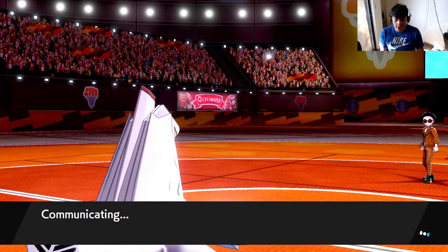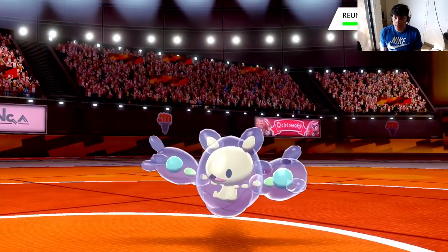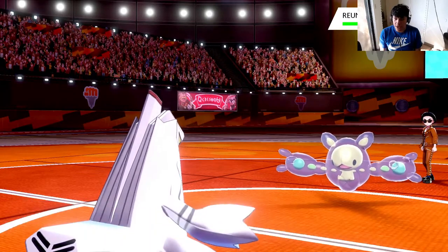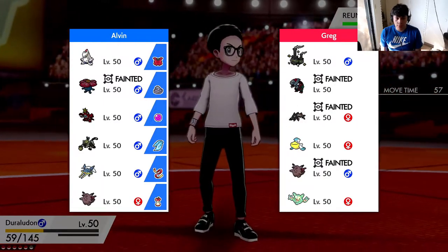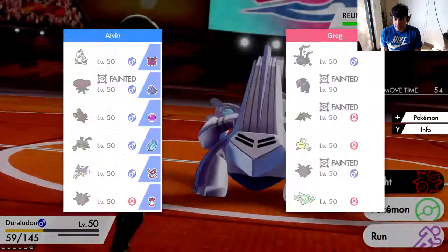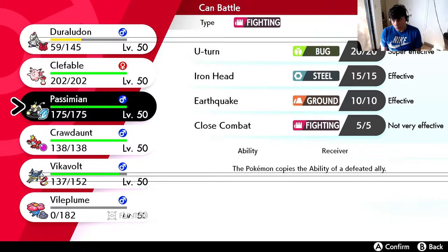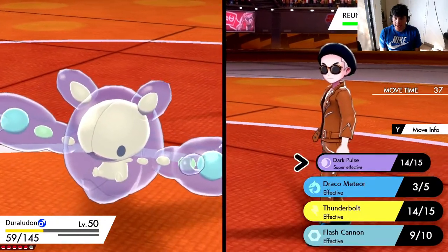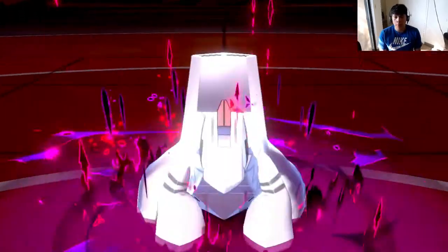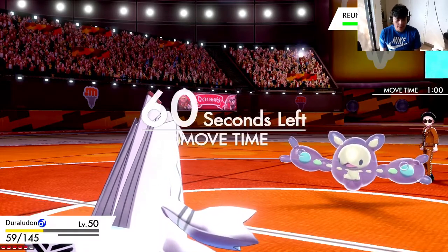At this point I'm not afraid of any of his Pokemon. Pelipper wants to come in, he's gonna take a fat Thunderbolt. Reuniclus comes in - it's gonna take a fat Dark Pulse. He probably is running Recover, but even then I can hit it with Knock Off later on. He has two Pokemon left - this is gonna be a short video today unless my opponent makes a pretty huge comeback. He has the Wheezing which is super effective, but I think Duraludon is still useful.